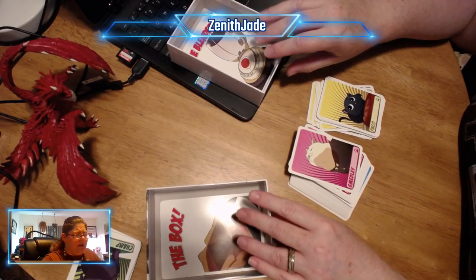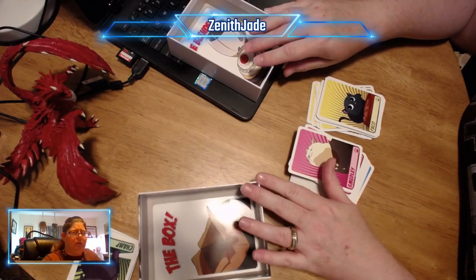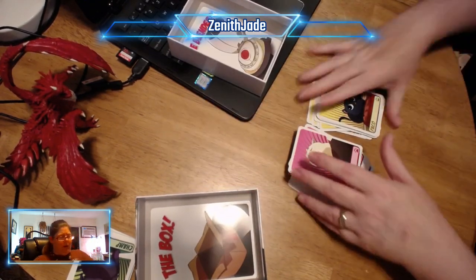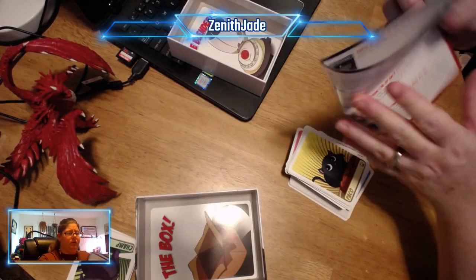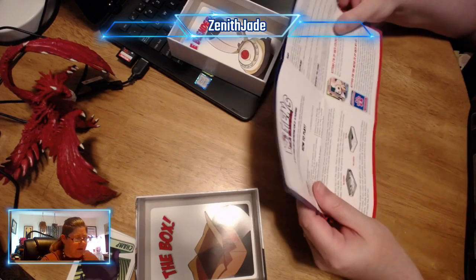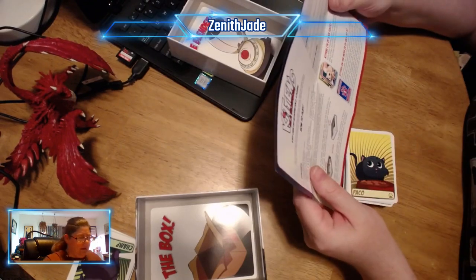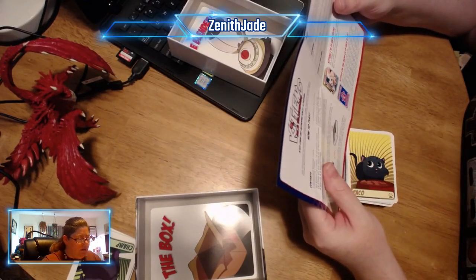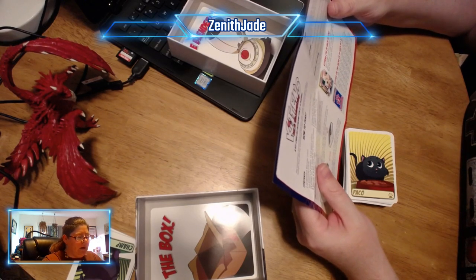It's actually suggested in the instructions that you use the game box. And they need a little space in between that's called the counter. I'm going to go over these instructions in detail this time. Contents: one oversized blender card, one oversized box card, a hundred and ten playing cards — kittens, which are these guys.